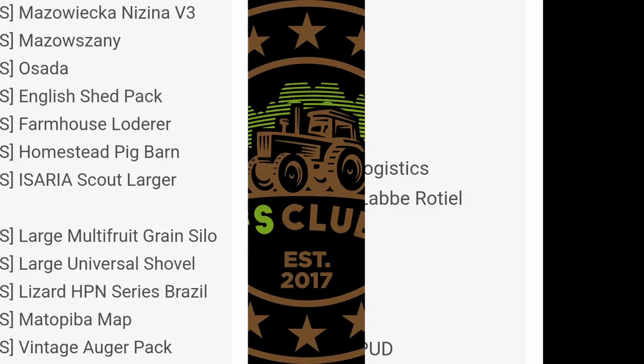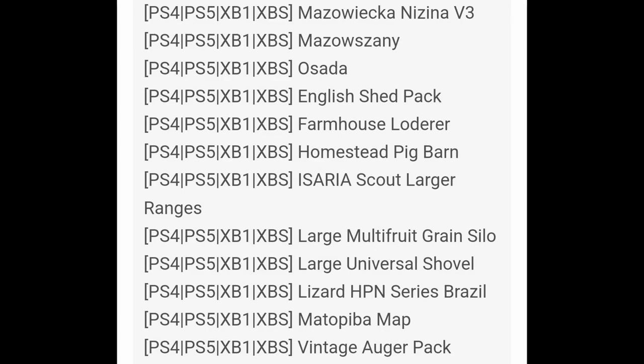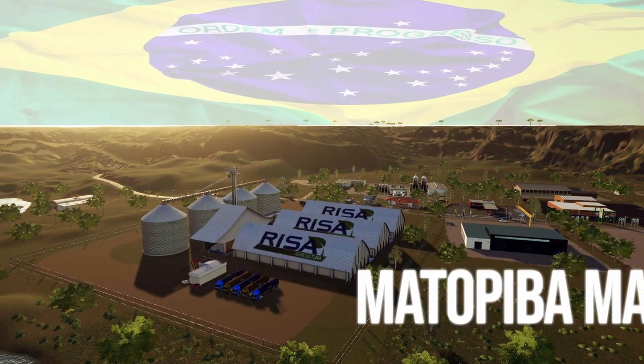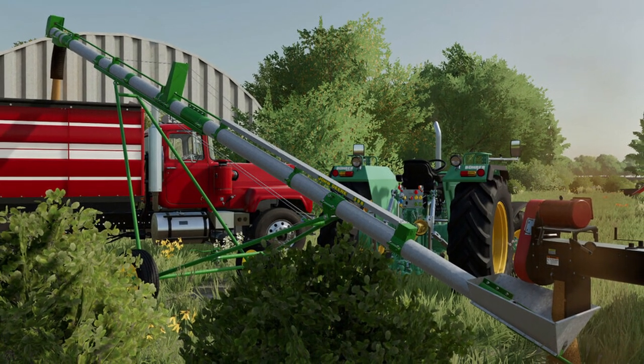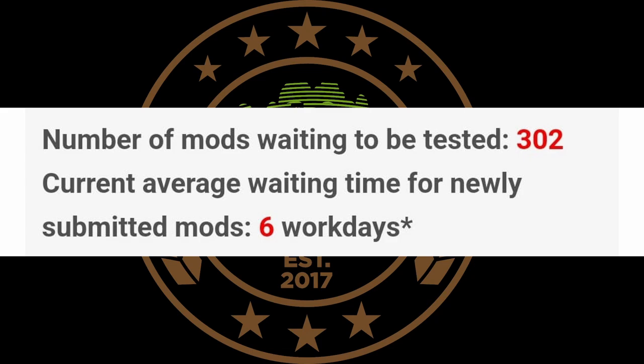Let's see what's in console testing. We've got Osada, the Homestead Pig Barn, the Isra Scout Larger Ranges (hopefully that passes very soon — it'll be helpful for Precision Farming), the Mato Bud map, and the Vintage Augur Pack, which looks like it's getting an update from BC Buehler. Hopefully his grain silos come out very soon as well. Total number of mods being tested is 302, so we're still over the 300 mark, and the current wait time for the Ezra Team is 6 working days.